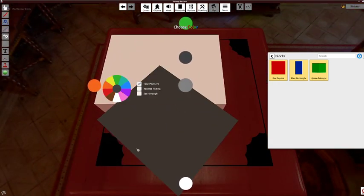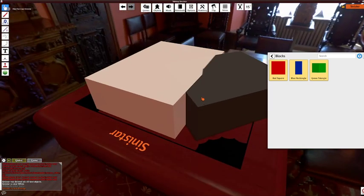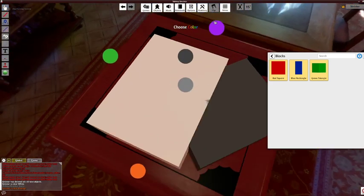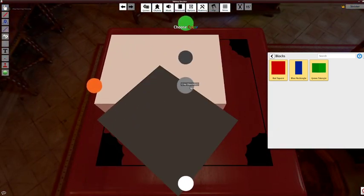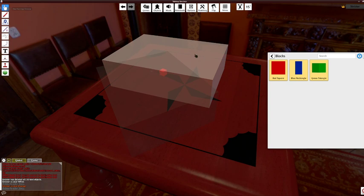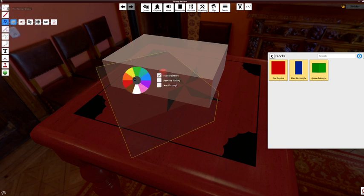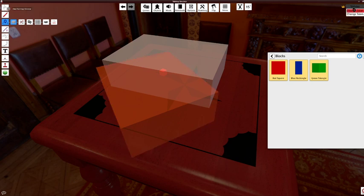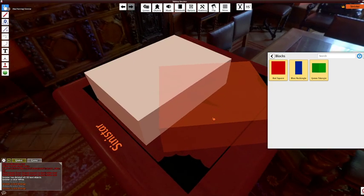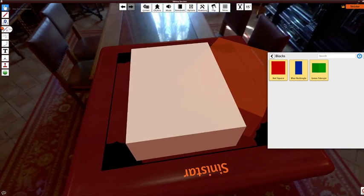Let's see what this looks like. I set them to not be see-through so they just end up looking like boxes. If I set the zone to orange, we can see what that looks like from orange's perspective — the white box is still opaque to me, but I can see into the orange box.